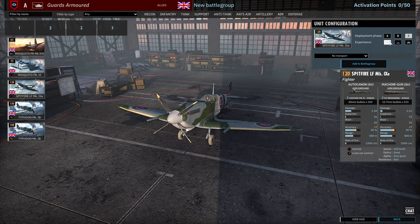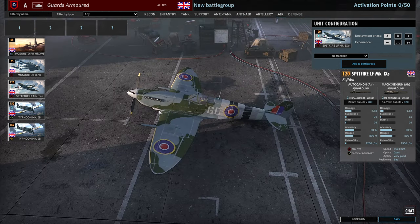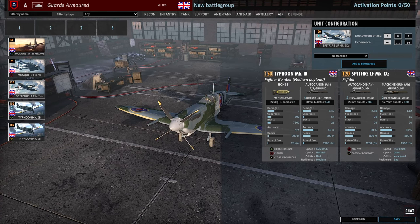There's a card of Spitfire Mk IXs — 4, 6 and 8 availability. Double Hispano, double .50 cal, 610km/h speed. Pretty nice aircraft — very nice aircraft. I mean, I'm a Brit; I love a Spitfire.